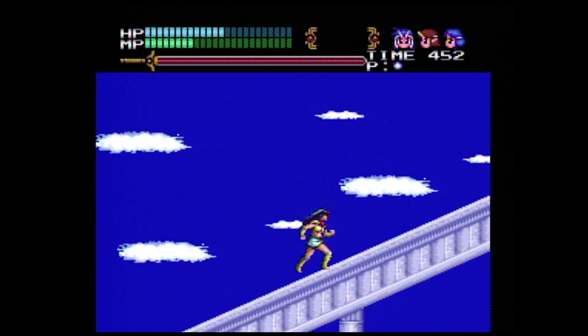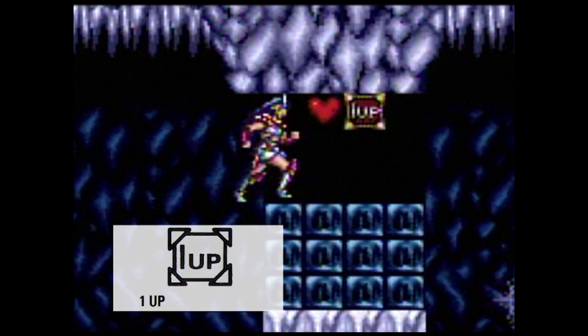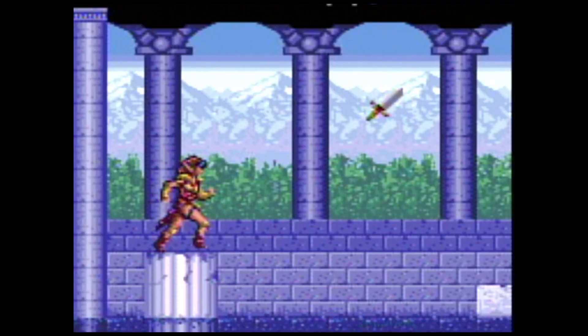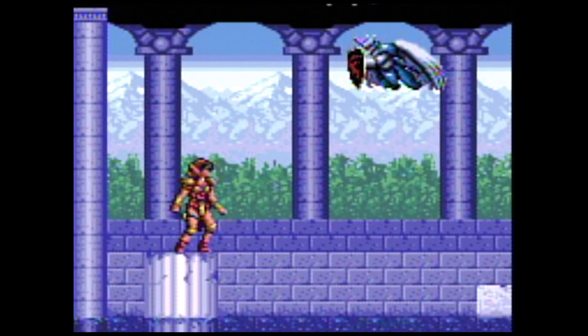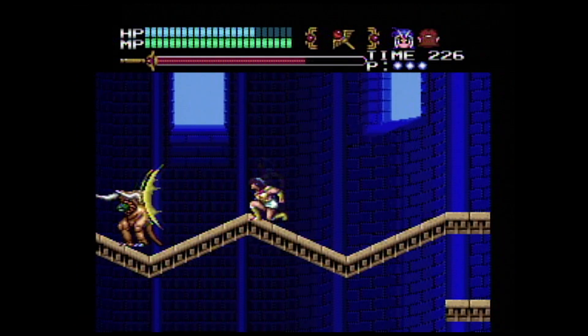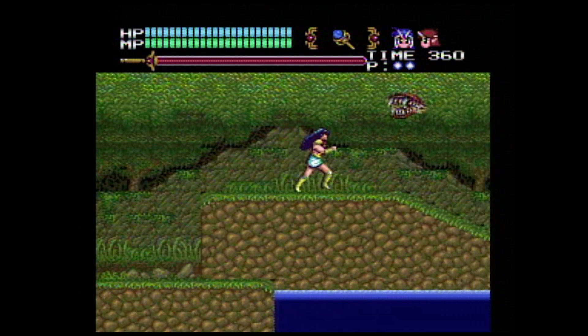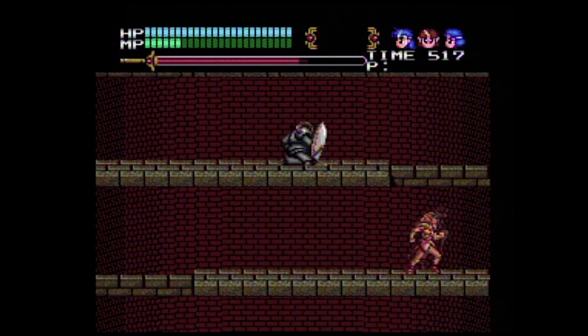Speaking of magic and power-ups, you can also collect life restoration, one-ups, and even increases in weapon power, but these icons do disappear after a time. You will encounter a bunch of strange enemies. Depending on weapon strength, some require one hit and are gone, while some require multiple hits.